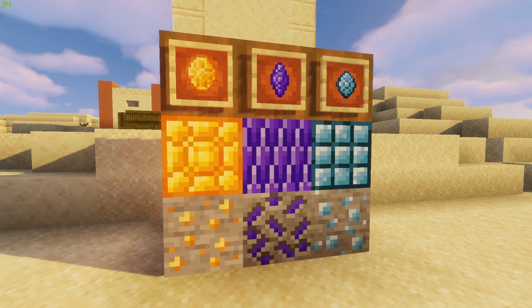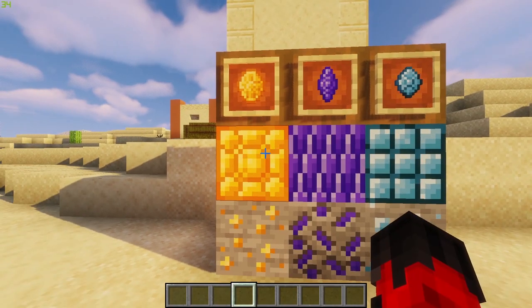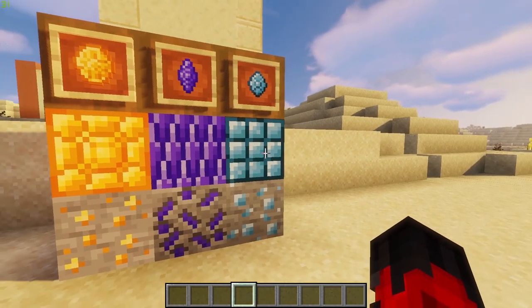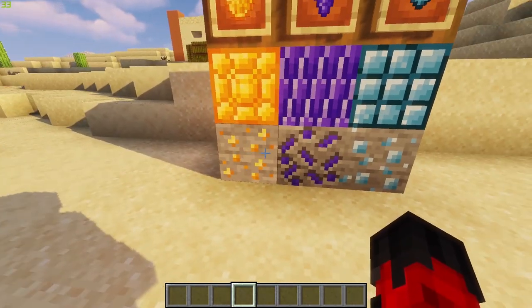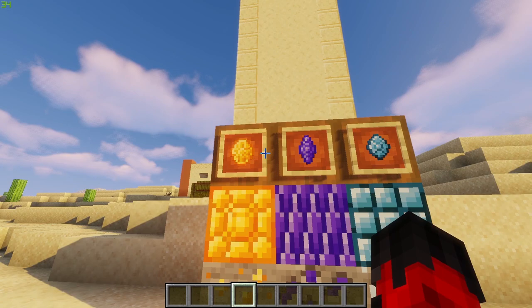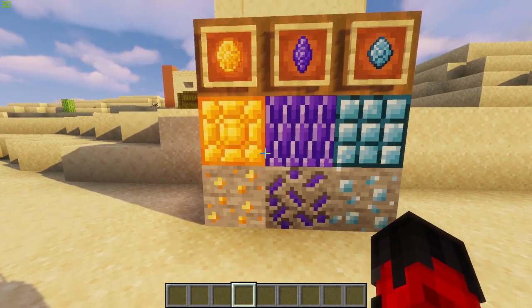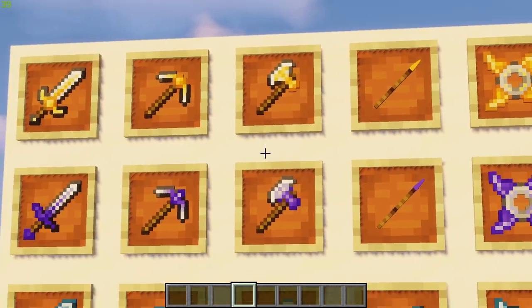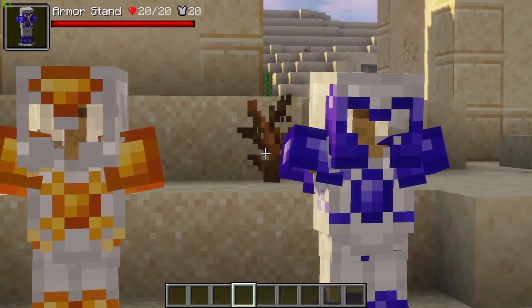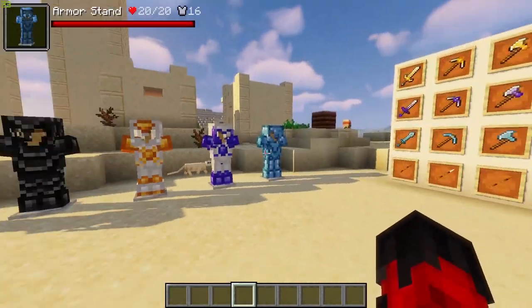Three beautiful new ores — or elements, whatever you want to call them — added to the world. First up we have some brimstone, we have some shade stone, and then we have some everice. These are the various ore blocks and ingots found when mined, and you're going to use these to craft some amazing-looking weapons, tools, and armors.